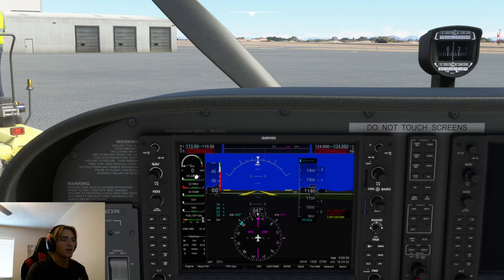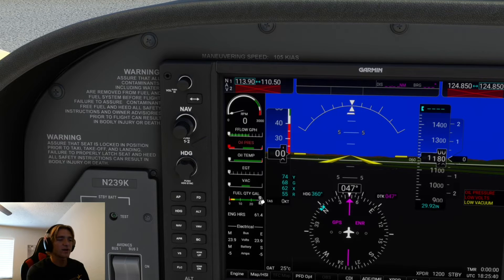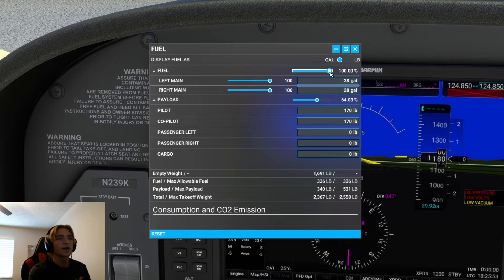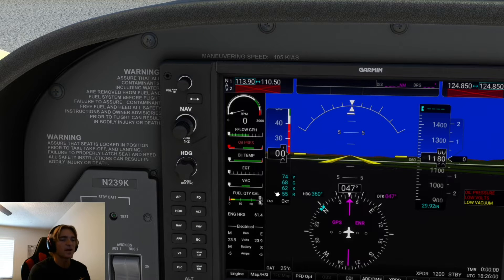Next we can head over to our engine instruments and ensure that none of them are enunciating or flashing red, except for oil pressure — that one's okay. Likewise, we can come over and check our enunciators on the right and ensure that low volts, low vacuum, as well as oil pressure are illuminated. Next we're going to check our fuel quantity gallons remaining. The fuel gauge in the plane is not the most accurate a lot of the time, but you just want to eyeball it and see that it is somewhat similar to the fuel you put in the plane. We know from the fuel menu earlier that we are at a hundred percent gas and it's indicating near full, so that matches up.